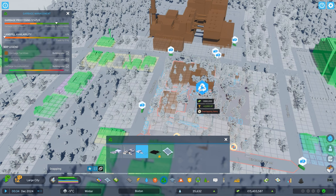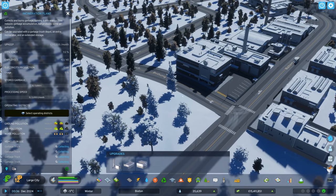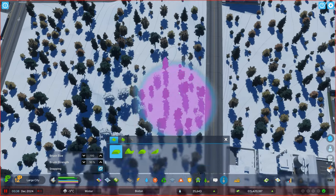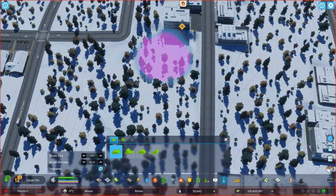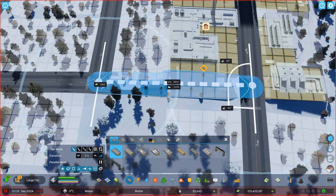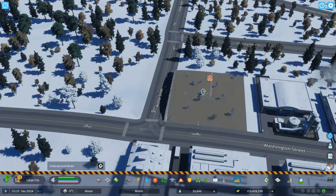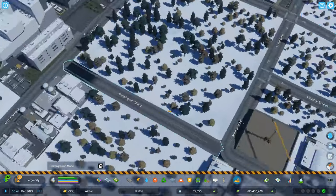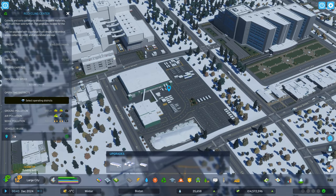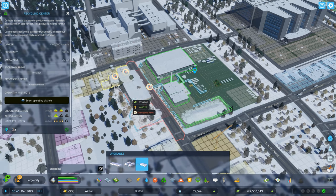In the meantime I'm going to go ahead and place a recycling center — it looks like it fits. I'll do a quick little terraforming to flatten out this lot. There we go — this building wasn't happy but now it is. I'll place the recycling center right here, it fits perfectly. I've got to be careful though because if I want to place any upgrades I won't have any room — very limited on this lot.